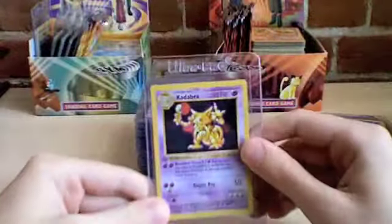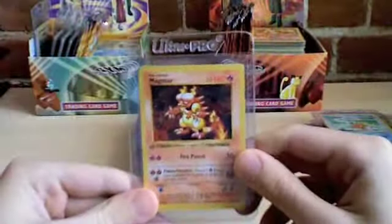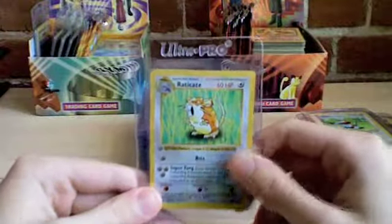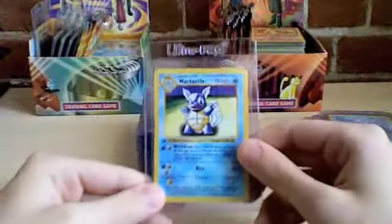Haunter. Ivysaur. Jynx. Kadabra. Kakuna. Machoke. Magikarp. Magmar. Nidorino. Poliwhirl. Porygon. Raticate. Seel. Wartortle.